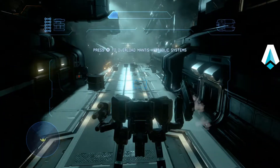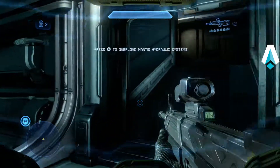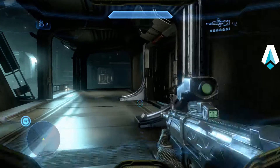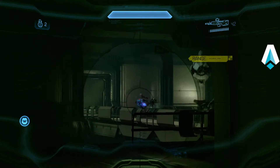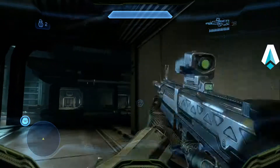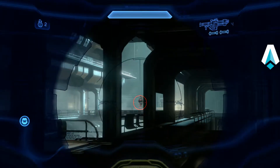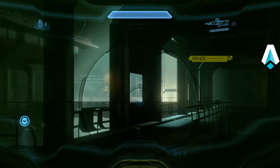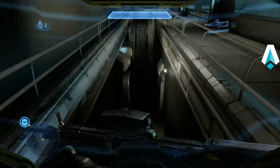That takes care of everybody here. We're going to temporarily jump out of the Mantis and head up to this catwalk. There are two turrets, and around each turret there are two FRG Grunts. There are also a few white cannon grunts. Take out the turret first, then take out the grunts. That takes care of those guys and makes going down the next corridor a lot simpler and safer.